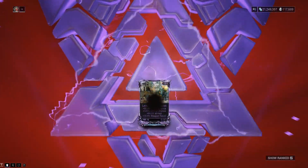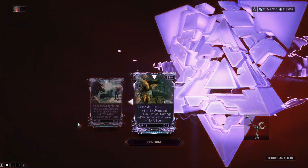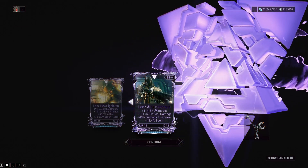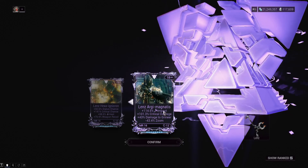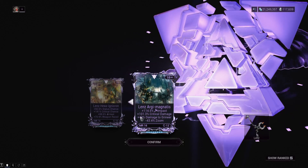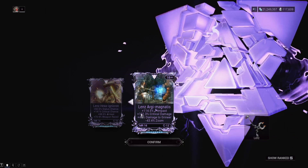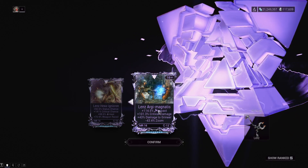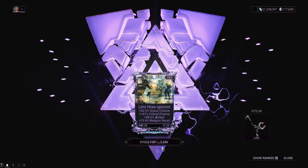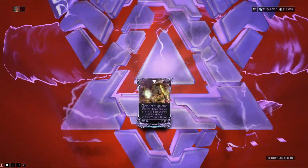I've been rolling rivens for like five years and it's been the same the entire time. This one is almost a really good one — if that impact was crit chance or something I would take this riven in a heartbeat, because it's got plus Grineer damage and crit damage. If only that was not plus impact — man, we almost had it. I really don't like taking rivens with heat on them unfortunately, so we might be trying to get rid of this one sooner rather than later.